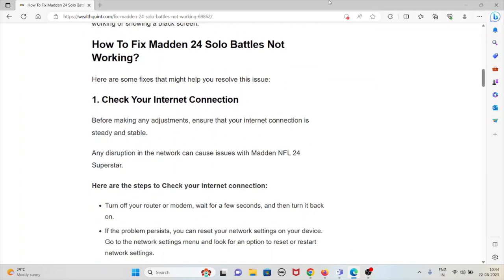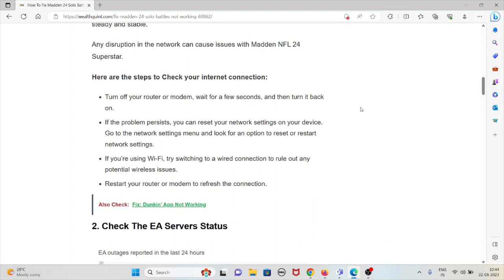The first method is to check your internet connection. Before making any adjustments, ensure that your internet connection is steady and stable, as any disruptions in the network can cause issues with Madden 24 solo battles. Steps include: turn off your router or modem, wait a few seconds, then turn it back on. If the problem persists, reset your network settings. If using Wi-Fi, try switching to a wired connection to rule out wireless issues.